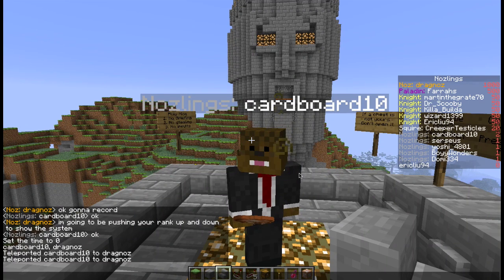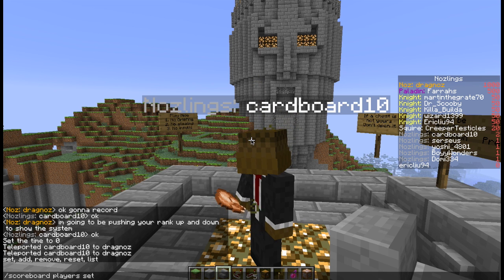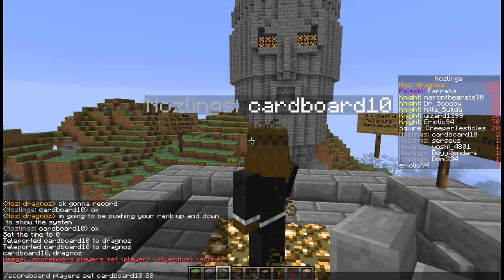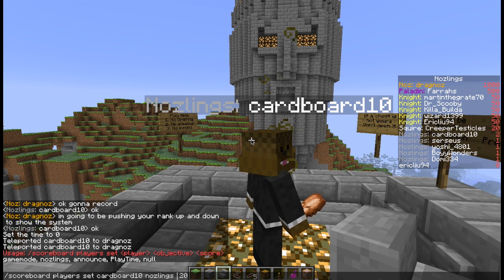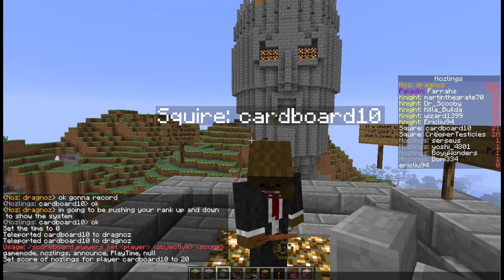On the right hand side you'll see he's a new player on the server — he hasn't been voted up to be a squire yet. So the first thing I'm going to do is turn him into a squire. To do that I'm going to set his nosling score to 20. The moment I do that — ta-da — he actually turns into a squire. So he's now a squire.